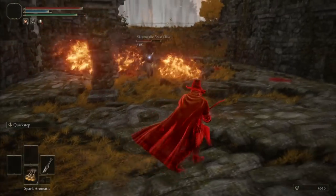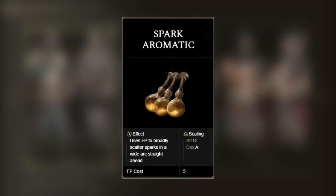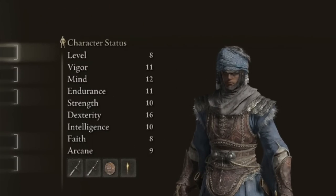Because the whole build is to make use of the perfumes effectively, and Spark Aromatics being the only offensive perfume, it surprisingly scales with dex. So I picked the warrior class as he has the highest dex out of other classes.